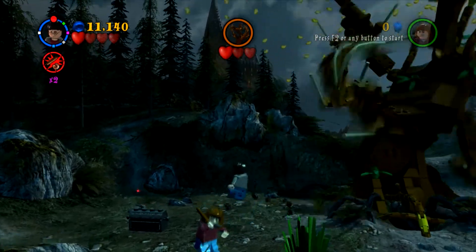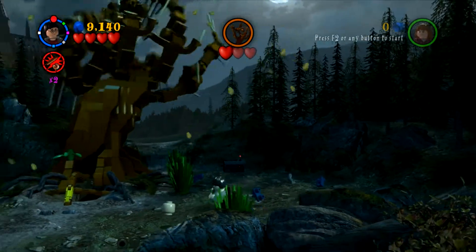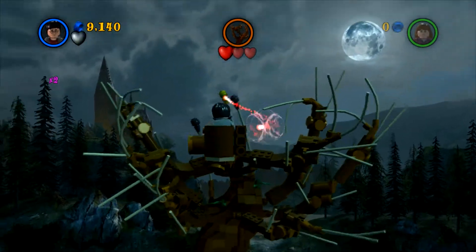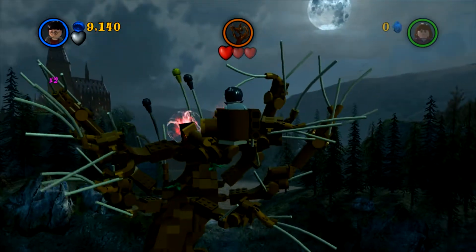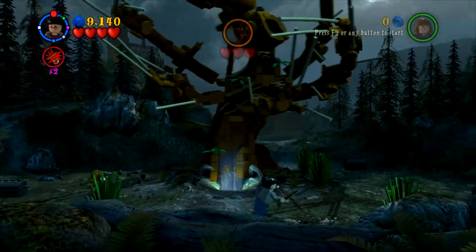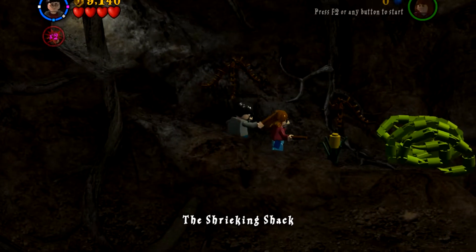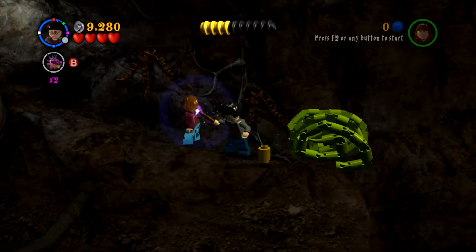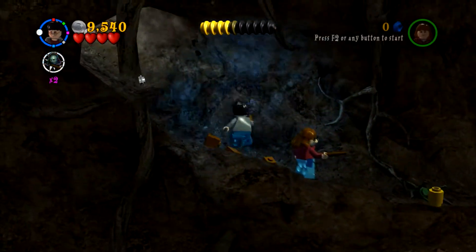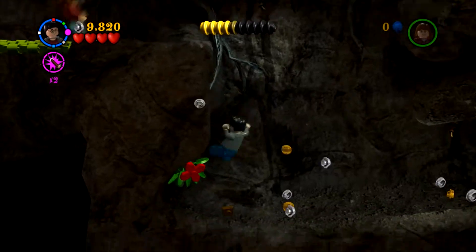And one more hit will kill me, so we need to avoid getting hit one more time. Except we failed to do so — but I don't think we lost any studs though. So what's the point of taking damage? It doesn't even hurt you. And that will do it — that'll take in all three of his hits. This is weird, because it doesn't give you the name of the level until the end of it. Most of them, as soon as you're in the level, you'll see the name of it pop up on screen. This level is the Shrieking Shack.